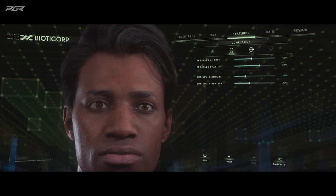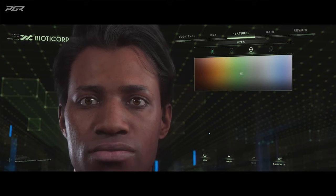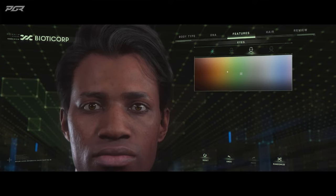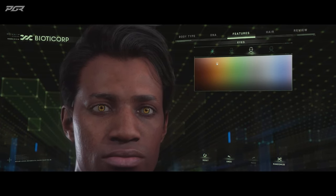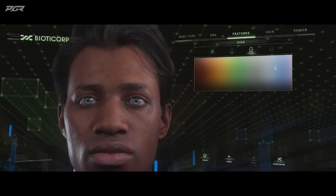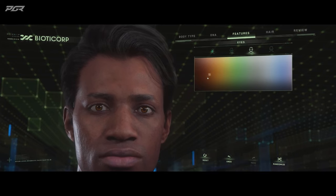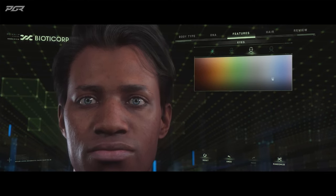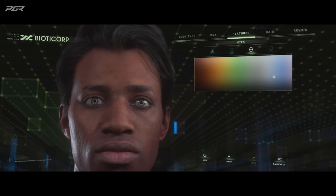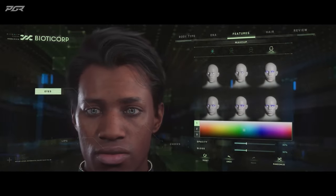Next up: eyes. No longer do we just have green and brown — you've got a full RGB chart of what you want to select. If you want bright green eyes, hazel eyes, blue eyes, any of these — this is all very nice. We can go with deep browns or a steely blue, which I'm kind of digging for this skin tone. I quite like that look.